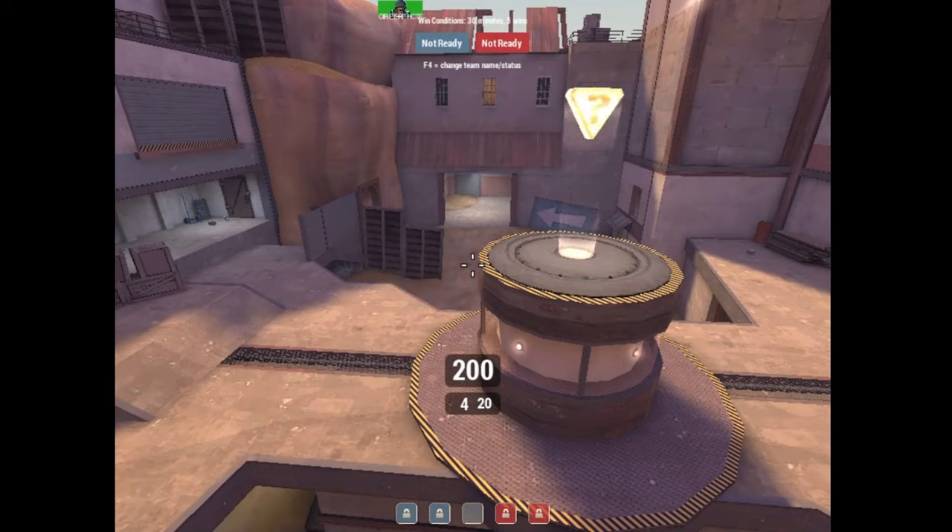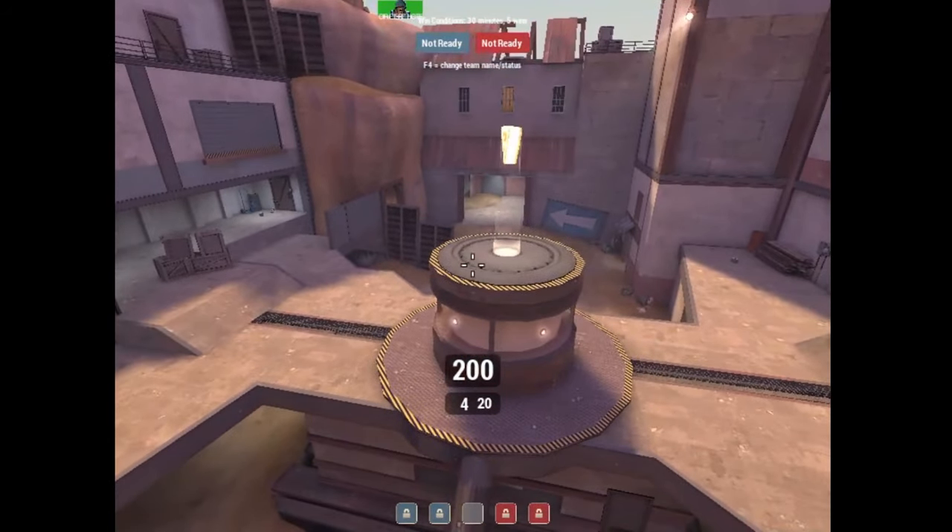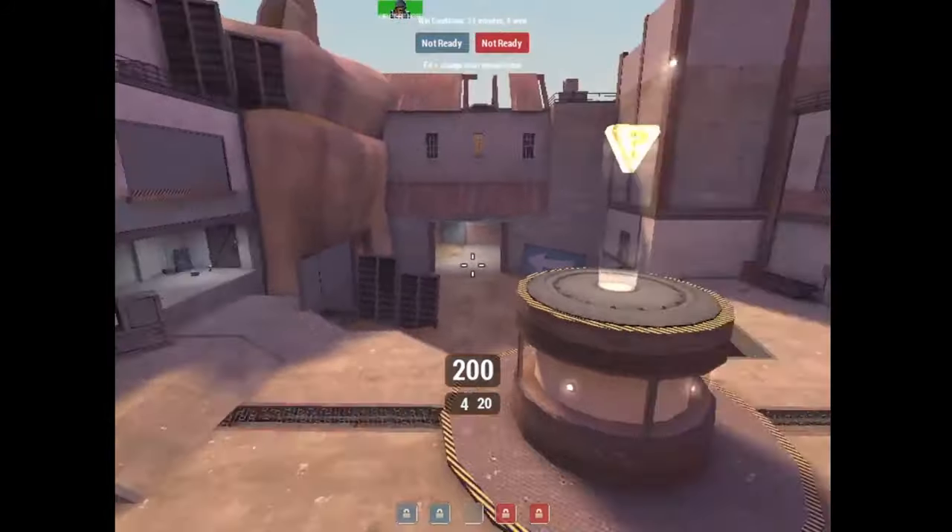Rotate mids include Process, Sunshine, and Reckoner. The usual indication is that there's not one central piece of high ground teams fight over — it's more neutral with mirroring high ground.